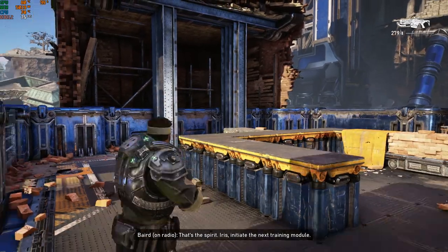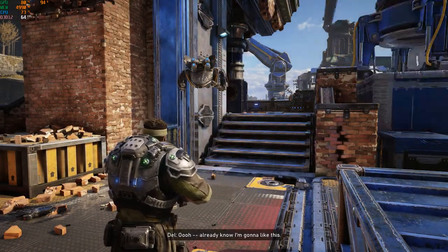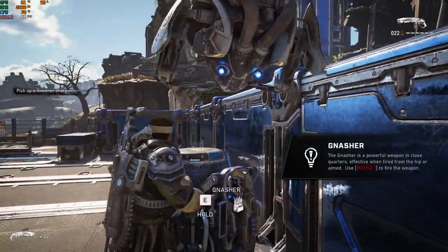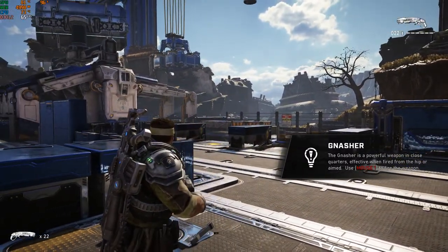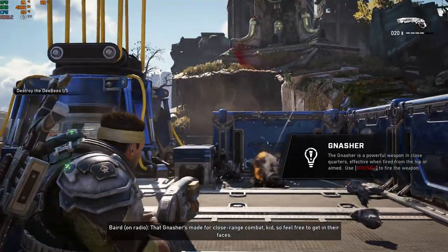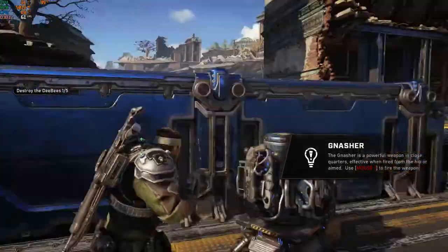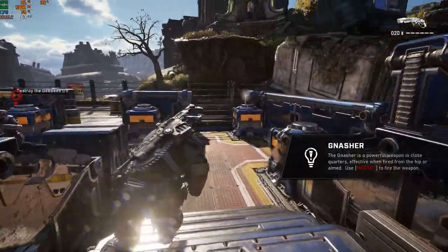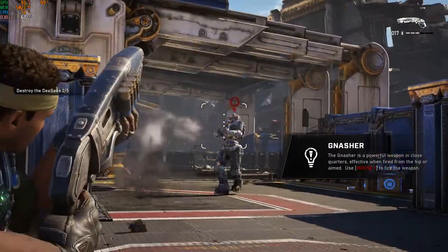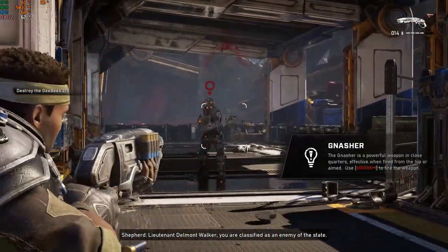Iris, initiate the next training module. Grab a Nash shotgun off the rack. Ooh, I already know I'm gonna like this. Clear out those Shepherds — need as much close-quarters data as I can get. Watch me work, baby. That Nash is made for close-range combat, kid, so feel free to get in their faces. Lieutenant Helmut Walker, you are classified as a... Hey, you like that? I know I do.